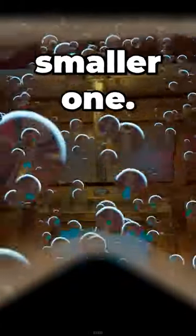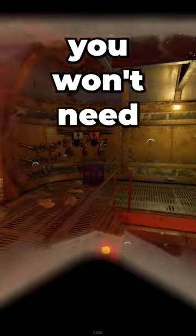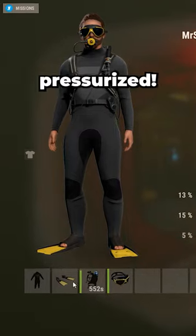First, you'll need to get inside. You can do this by going through the large moon pool, or the smaller one. Now you're inside, don't worry, you won't need oxygen anymore, because thankfully it's pressurized.